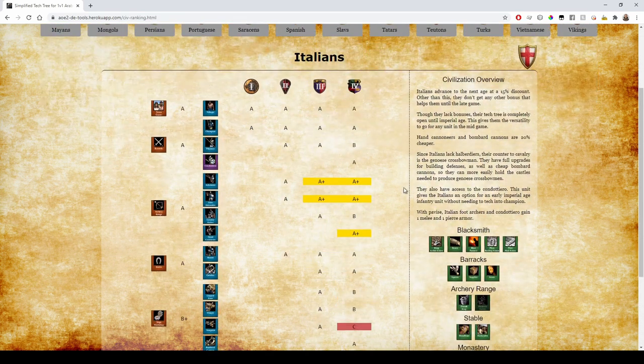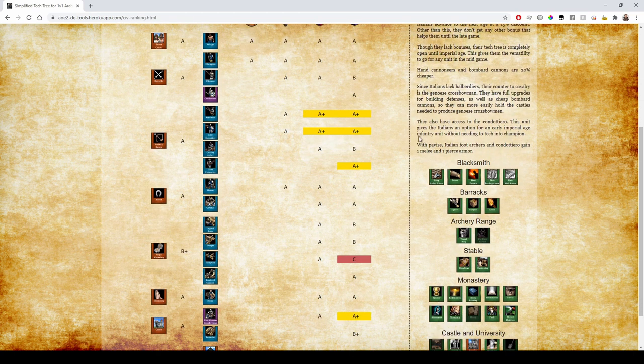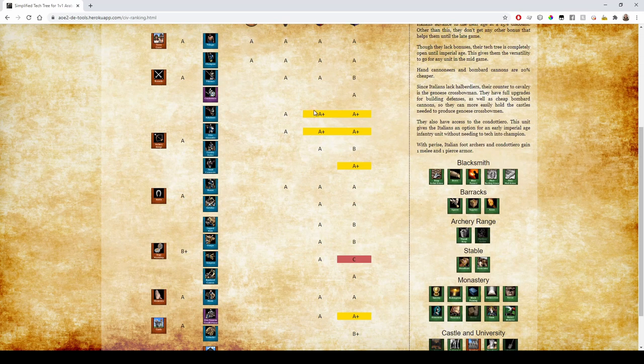Italians advance to the next age at a 15% discount — great, helps throughout the game. They also have a tech giving extra melee and Pierce armor on their archers, bringing them up to A+ tier. They have a full Blacksmith so everything is fairly well upgraded. Skirmishers are also affected by Pavise — A+ — and it's not super expensive so you can reasonably get it in Castle Age.